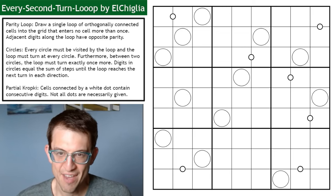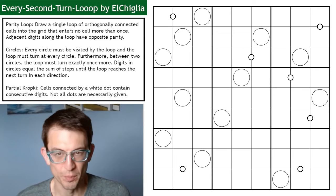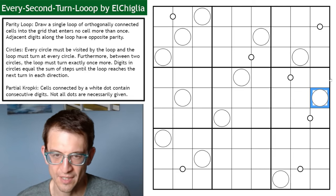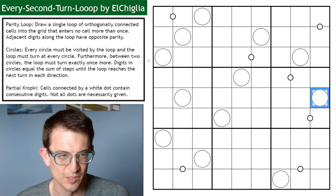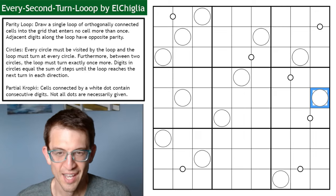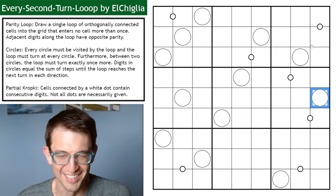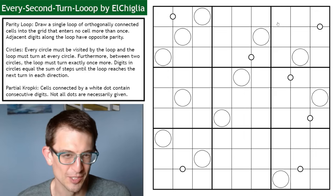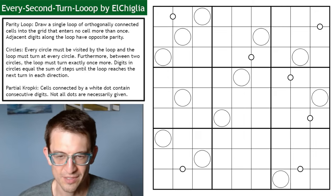Hello. Today I have 'Every Second Turn Loop' by Elcilia — I think that's how you say it. I've never done one of their puzzles as far as I can tell. This puzzle was recommended quite highly by Viking Prime — or rather, this series of puzzles. I picked one that was a little easier because it made me a little nervous. So this is a two-star; hopefully it'll go pretty quickly and we can do some harder ones later on.